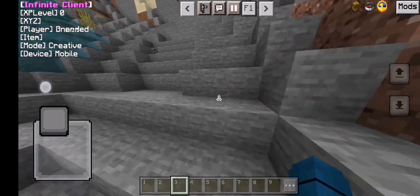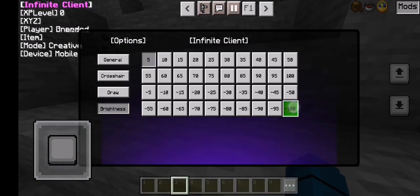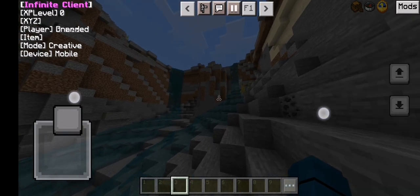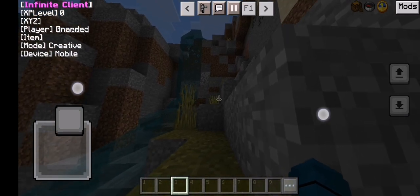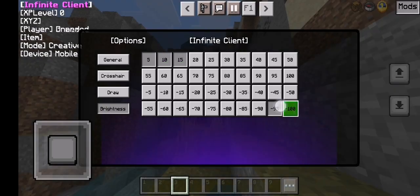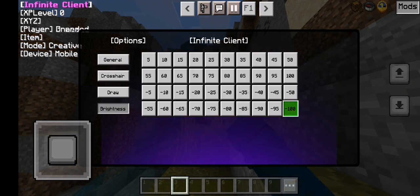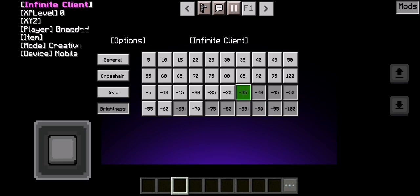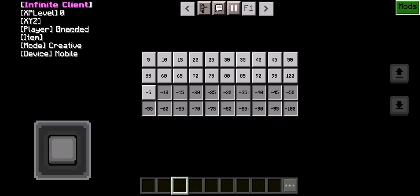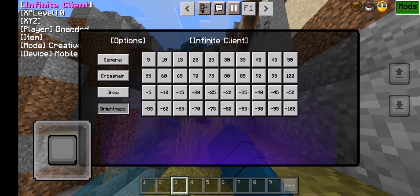Then there's the brightness. You could make your game really dark, like so dark — like this. Or you could make it less dark by turning it down. And if you want it to be really dark, like a black screen, turn all these on and boom. Of course I'm gonna turn that off.